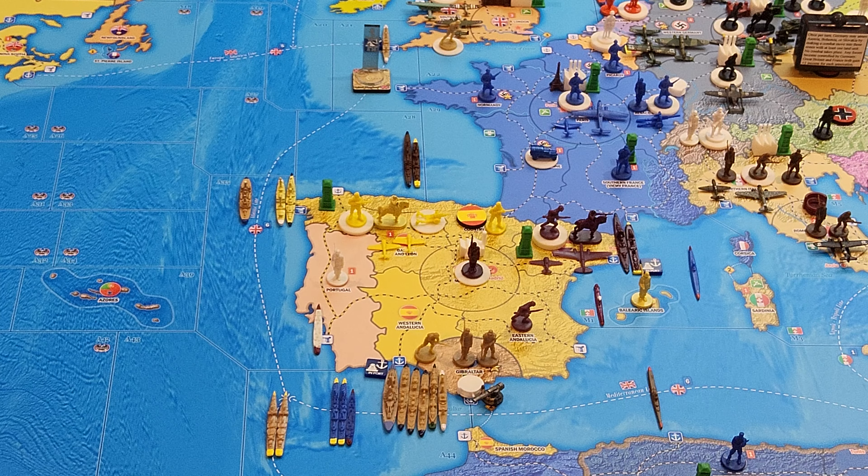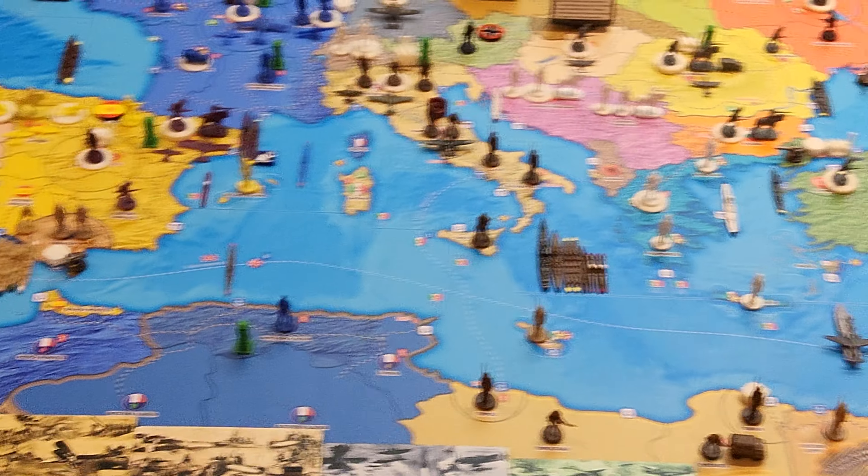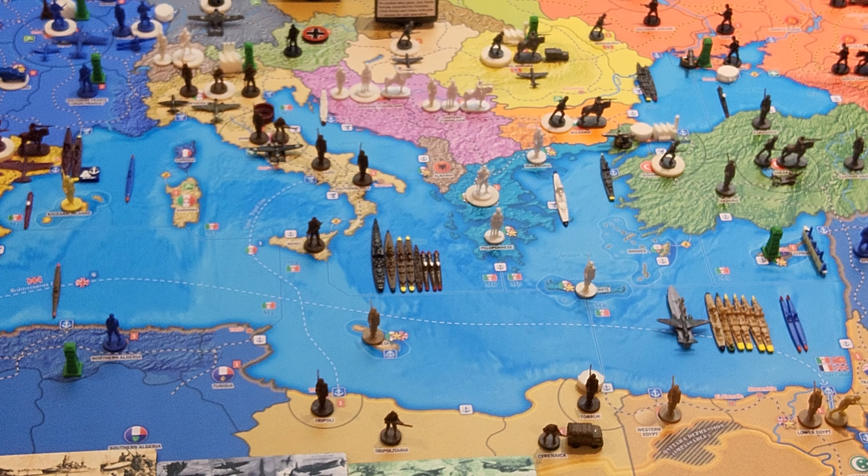There are two destroyers that started in A-44 — you can see them next to the French. They're going to leave A-44 and go to M-8. Sorry for my confusion — it's M-8, not M-2.